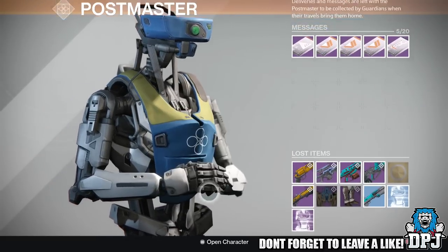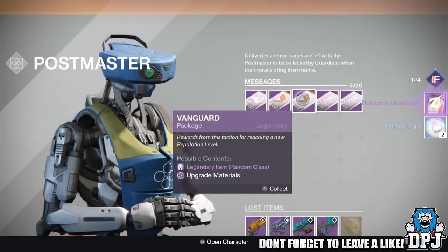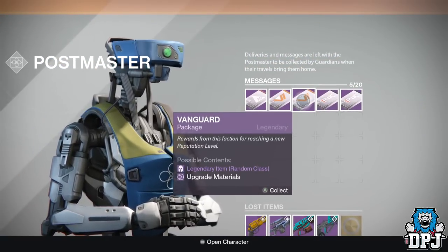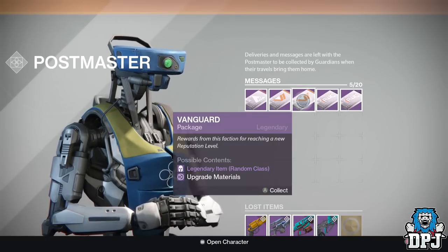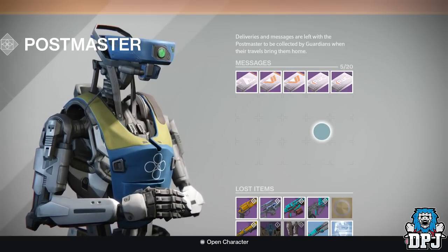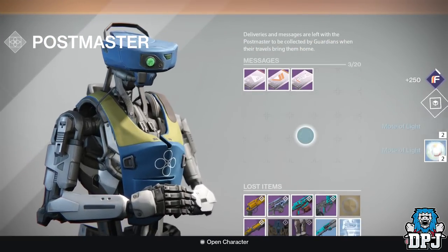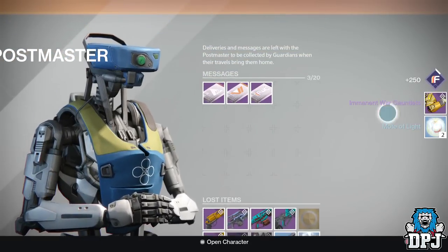I think that's 12 legendaries. Let's open them all anyway. Starting with the Vanguard - Holborn's Holt Mark and two Motes of Light. Oh shit, I must have ranked up my Vanguard or something. I don't even know what's going on. Two Motes of Light out of a package - what a load of crap. I got an Imminent War, which is pretty sexy, but it ain't gonna look good on my Titan.